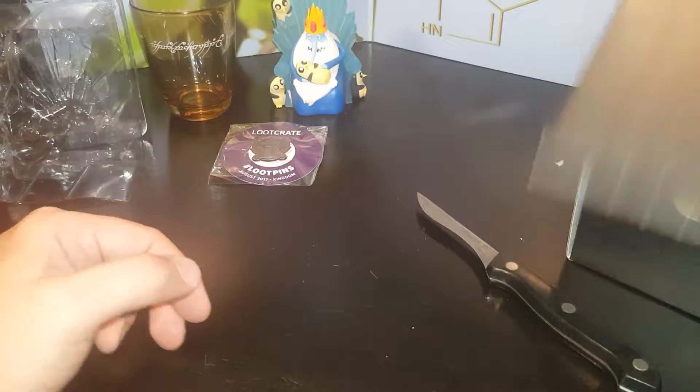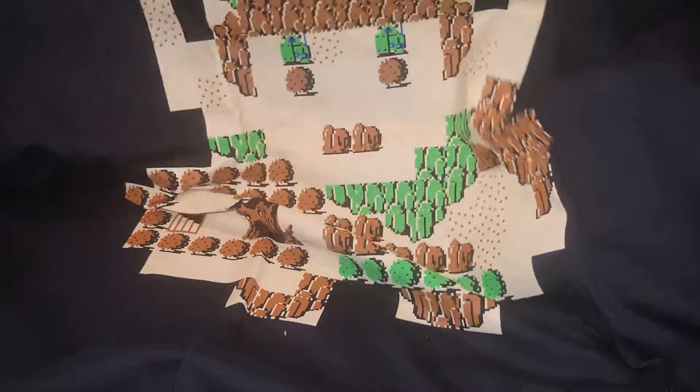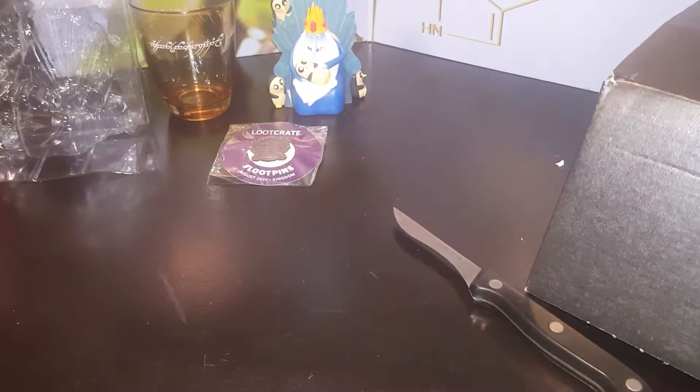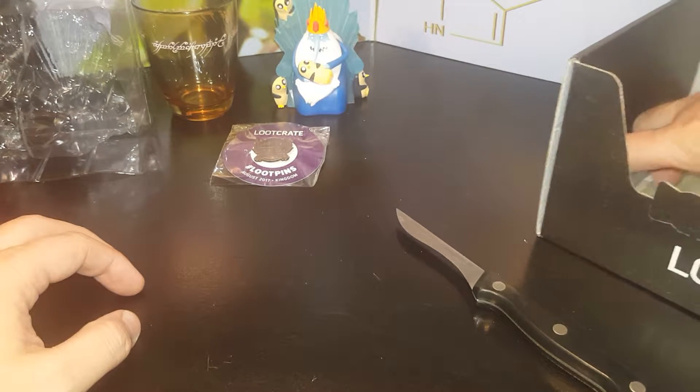What's next? We have a t-shirt — it is definitely a Zelda t-shirt of some sort. It's actually pretty sweet. It's like one of the original Zelda levels or boards made out to be Link. That's interesting — I like that. Simple, nothing crazy on it. That's a good t-shirt. I like the t-shirt. It's black — I do really like black t-shirts.